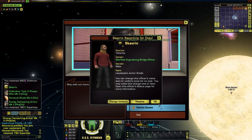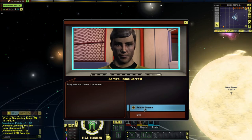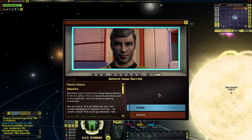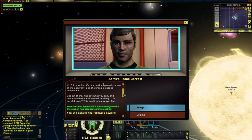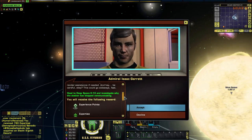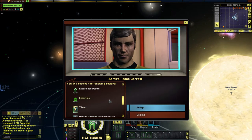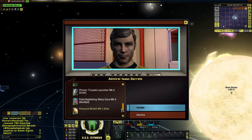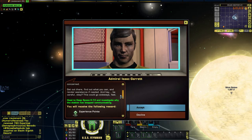I'll keep Scavran's uniform as is — Scavran is a fine name. Let's try the next mission. Starfleet hasn't heard from Deep Space Station K-13 in a while. It's in a tactically sensitive part of the quadrant and the brass is getting concerned. Get out there, find out what you can, and render assistance if needed. Be careful — this could go sideways fast. From this mission we'll get a science officer, upgraded torpedo launcher, warp core, personal shield, and more dilithium.